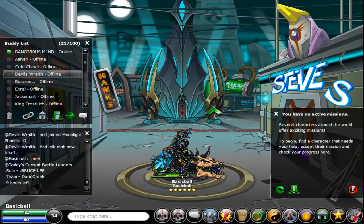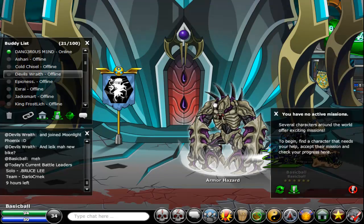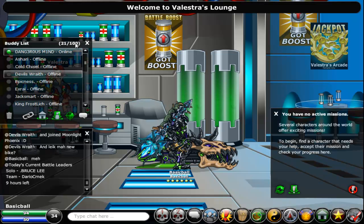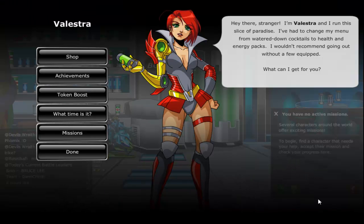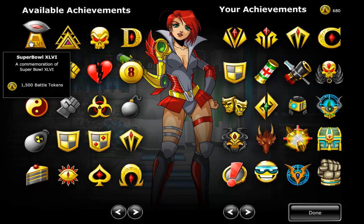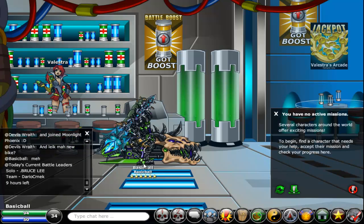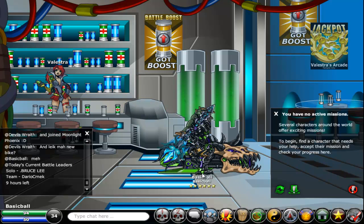One last thing is a new achievement — I think it's the third already — the third Super Bowl achievement. It's 1,500 battle tokens. So the Super Bowl XLV-something — I can't read Roman numerals anymore, is that a 46? I don't know. Anyways, a new Super Bowl achievement. That was it for this update. I hope I covered everything and I'll see you next week or something. See ya.